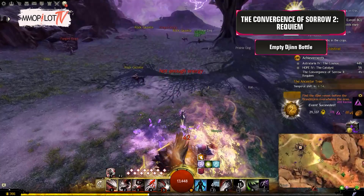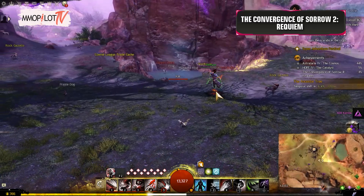Empty Djinn Bottle: Complete the event Find the Djinn Vessel before the Brandstorm overwhelms the area near the Ancestor Tree, then talk to Vemian who will appear by the tree.